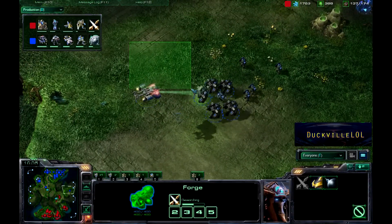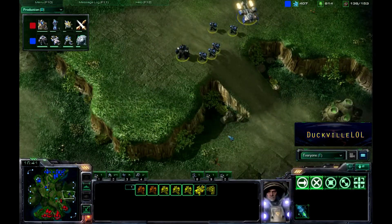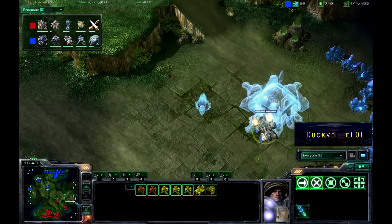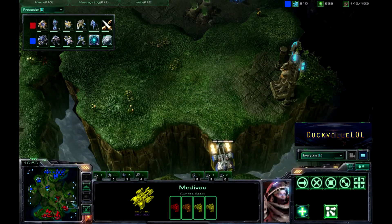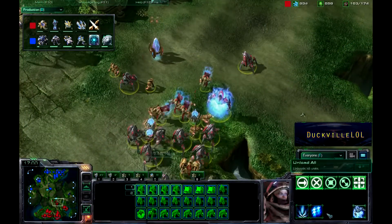Feedback is being used against one of the Medivacs that was here, so these guys are going to have to run home. A probe is going to be coming across to make a Nexus here, but it's probably not a really good idea, especially as this dropship is going to be roaming around just seeing what's happening on the Protoss side of the map.